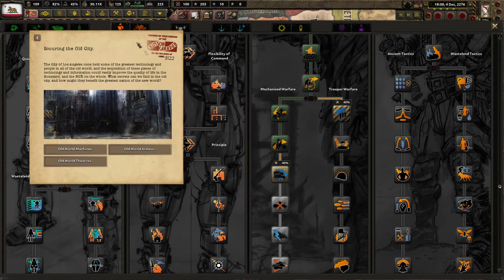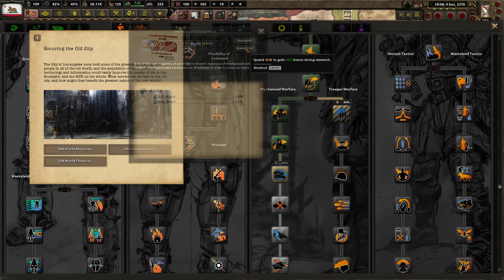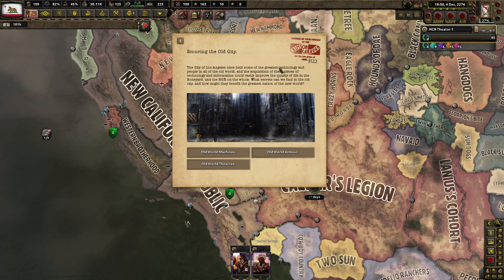Hold on just a second — motorized deployment, grab that. The city of Los Angeles once held some of the greatest technology and people in all of the Old World, and the acquisition of these pieces of technology and information could vastly improve the quality of life in the Boneyard and the NCR on the whole. What secrets can we find in the Old City, and how might they benefit the greatest nation of the New World?